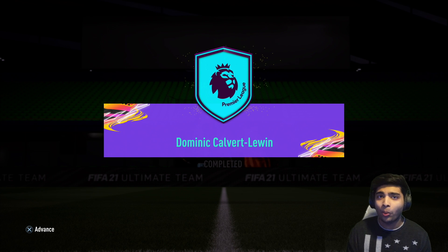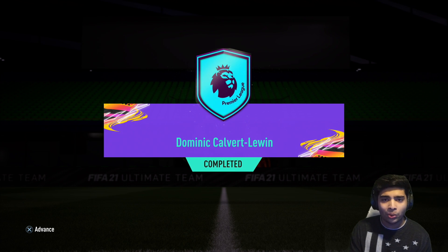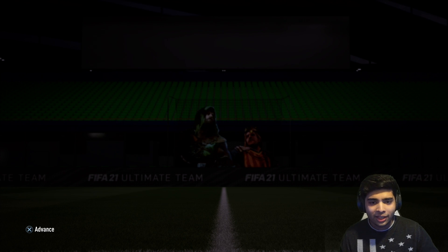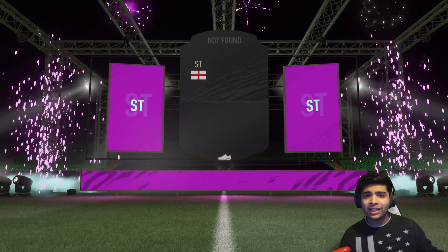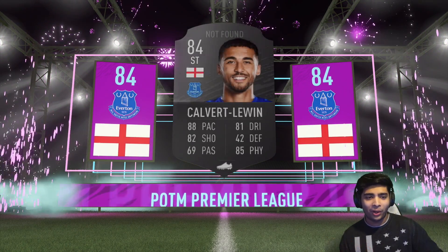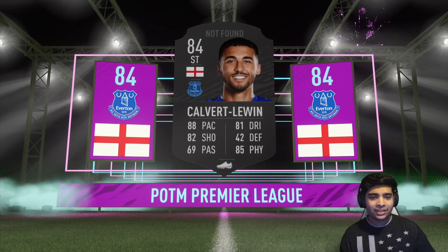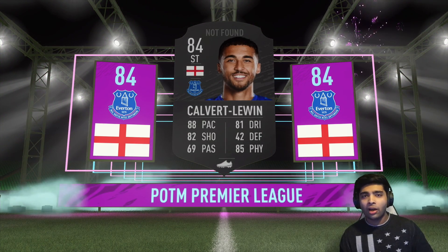My first big SBC of FIFA 21 was Tonali, and now I'm completing Dominic Calvert-Lewin. This guy is in the form of his life — scoring in every game, I think he's got six or seven goals in the Premier League, and he scored for England as well. I think this is going to be the first of many insane special cards for Big Dom. Let's see the walkout animation — will he get the card design? He doesn't get the card design, it says card not found.